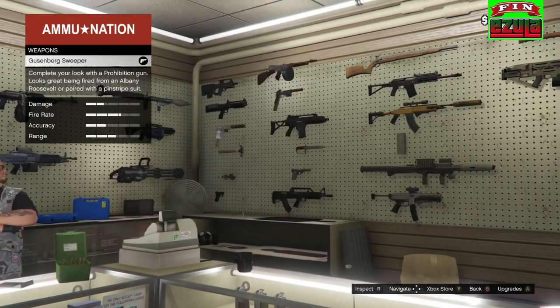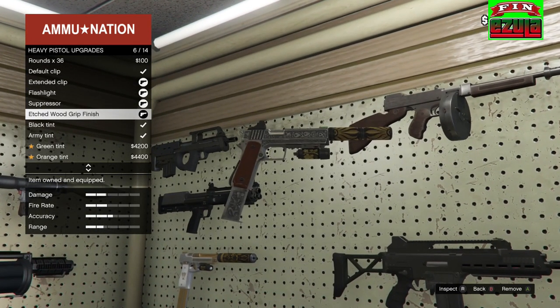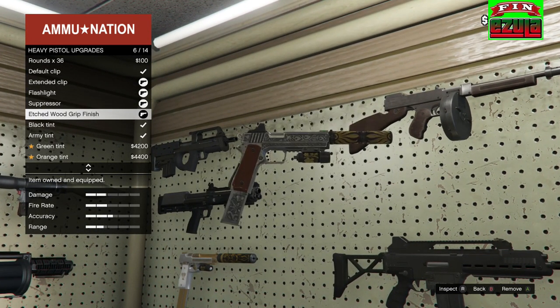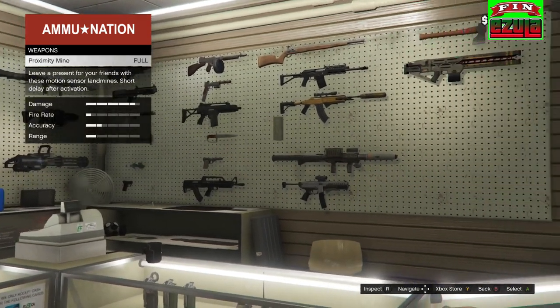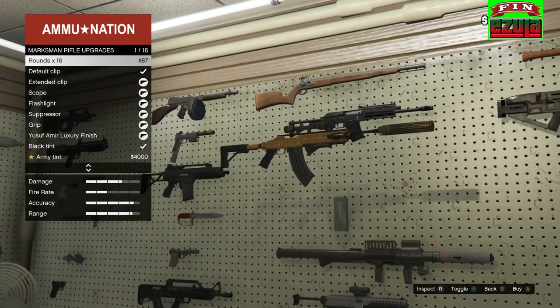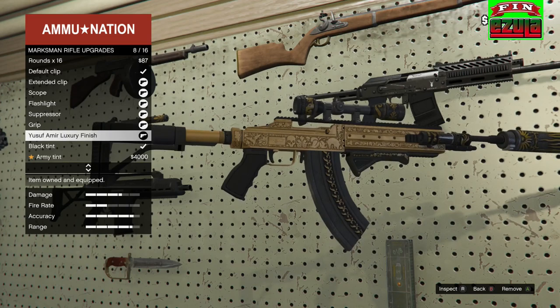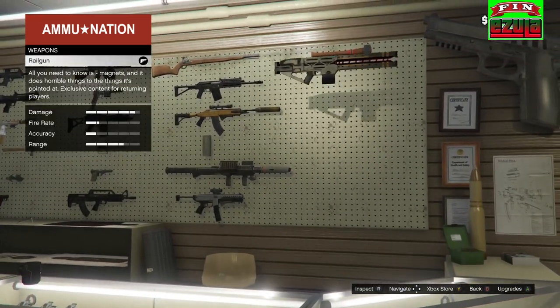The next one we have is the heavy pistol — another beautiful one, but I like the 0.50 handgun more. Then we have the marksman rifle, that's very nice too. Let's zoom in. Great stuff.